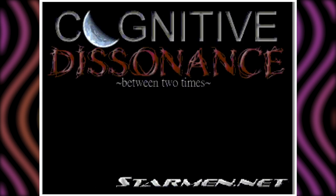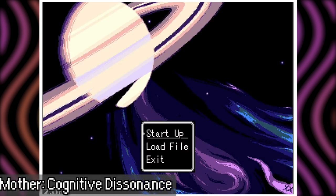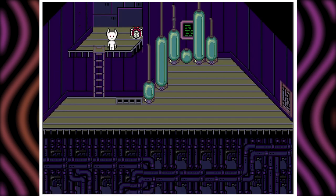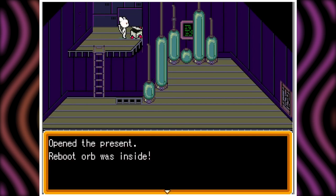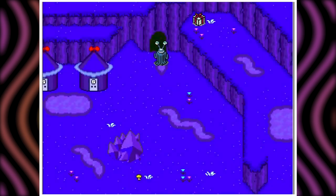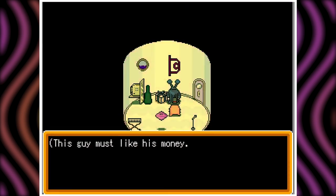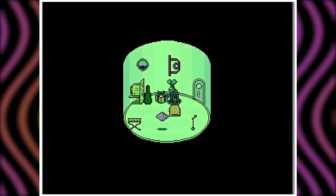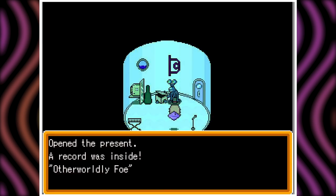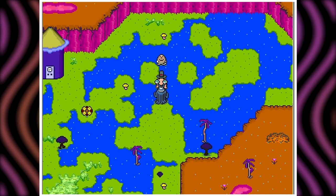One of the most famous examples in the Mother fandom comes from Mother Cognitive Dissonance. This fangame was made entirely within RPG Maker and is, in my humble opinion, the best fully created Mother fangame in all of existence. It seeks to fill the gap between Mother and Earthbound, and it has some of the similar thought-provoking dialogue gamers experienced in the other games. Cognitive Dissonance tells a story of Giygas's descent into madness and the wandering band of aliens who once protected the apple of enlightenment and how they're dealing with the situation.